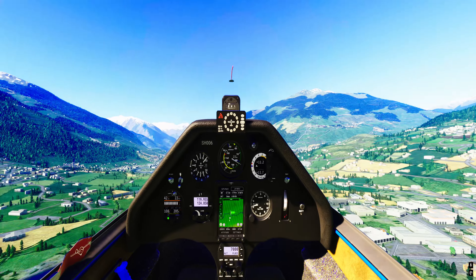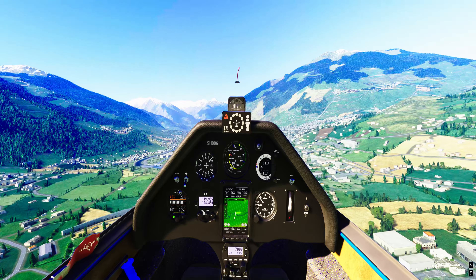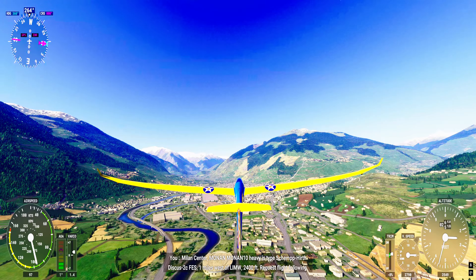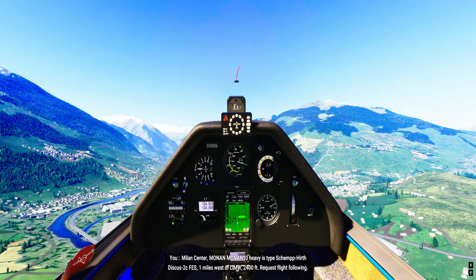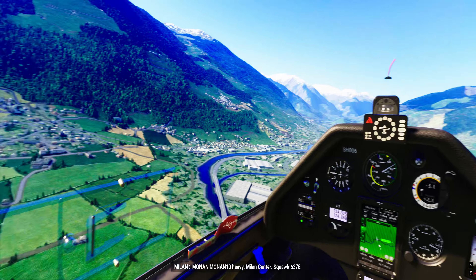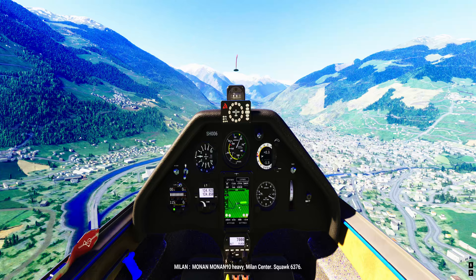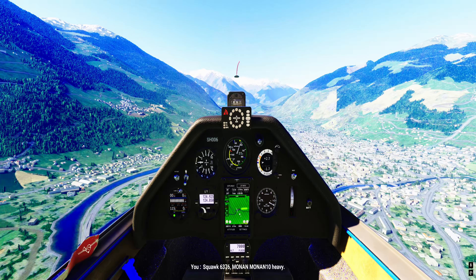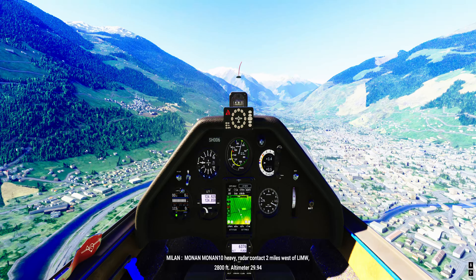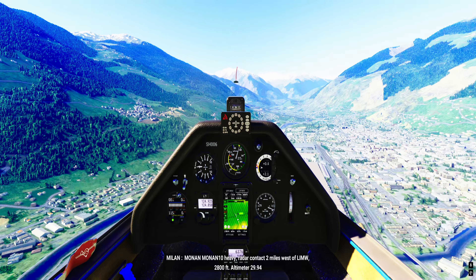So this comes in pretty handy. Does look very Alpy, doesn't it? I think that line thing just tells us where we've been, more or less. Milan Centre — okay, so we're in Italy. The device that's making the beeping noise right now, I've discovered, is called a variometer. What it does is it tells us if we're climbing or descending.